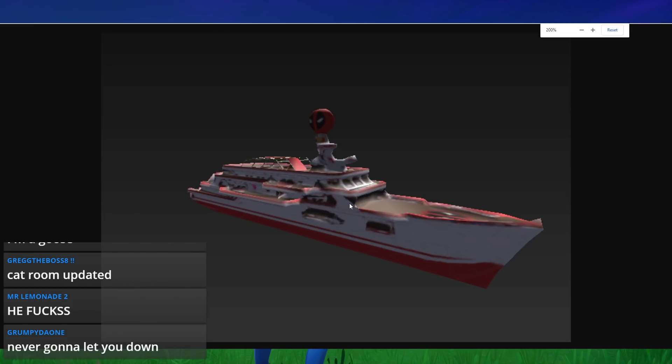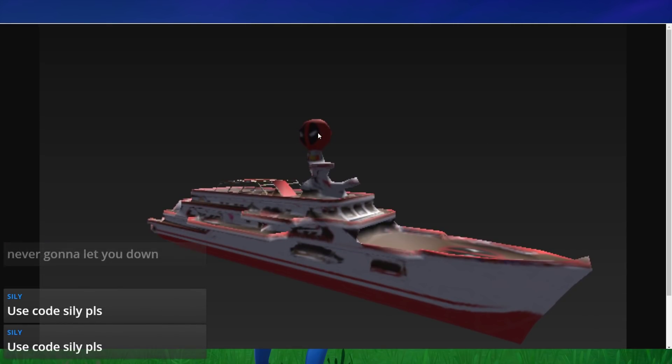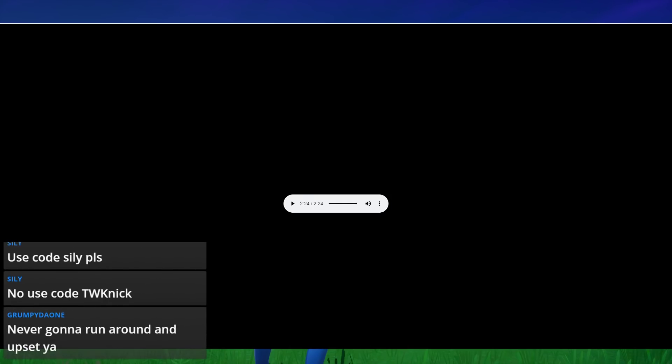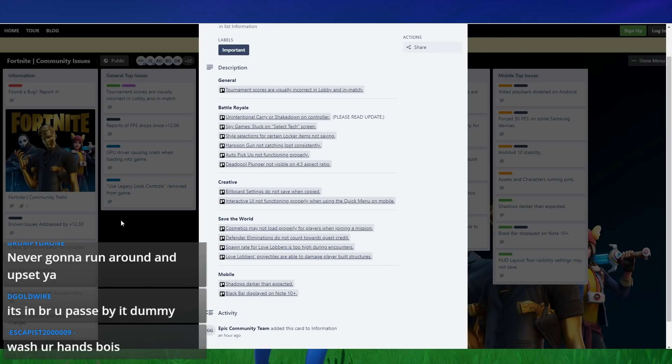Here is Deadpool's yacht itself — it's a very low-poly version since I can't get the high-res version in game, but maybe a leaker will post it soon and I'll put that in the description. And that is basically the gist of all the leaks for this update — not too many leaks, but there was a good amount.